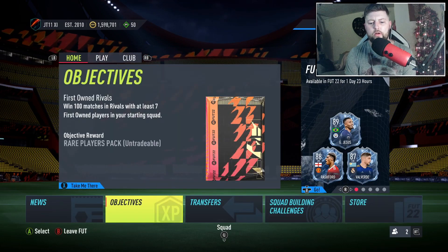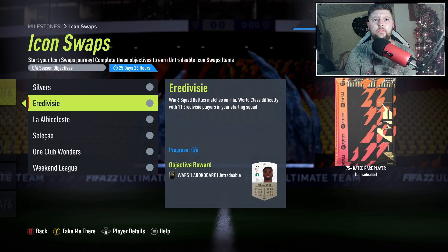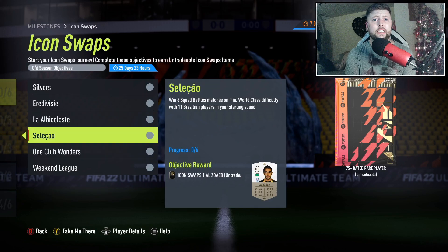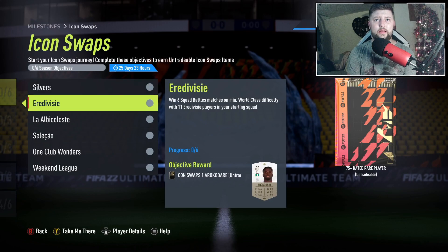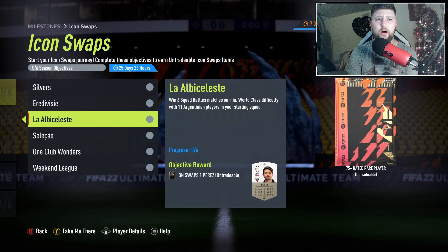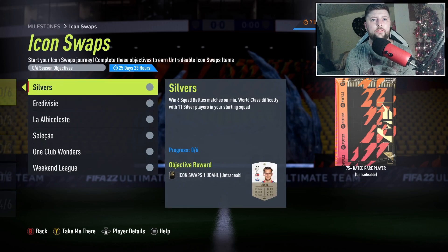Looking at milestones for icon swap: win six squad battle matches with 11 silvers, win six with a full team of 11 Serie A players, win six with 11 Argentinian and 11 Brazilian players, win six with 11 first owner players, and win 13 weekend league matches. This is going to make FUT Champs a little bit sweaty. Note that you cannot combine the Argentinian/Brazilian challenge with the Serie A and silver one, because there aren't enough Brazilians or Argentinians within the Serie A.